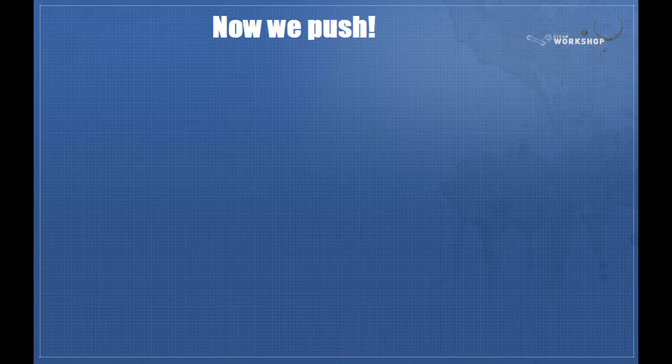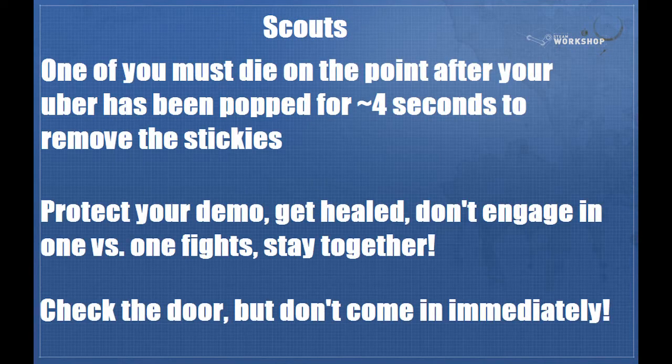Now we're going to talk about the push. I'm not going to do a video demonstration of each person's role — I'm just going to give a generalized checklist of things you're going to do, because I don't know how the team you're facing is holding, who you picked with your off-class, or if you're just running a heavy. So I'll give a generalized rundown of what you'll do as each individual class. As a scout, one of you has to die on the point immediately after your uber has been popped for about four seconds. The reason is to remove the stickies and to force them to have someone stand on the point so you can't cap it. In some cases there won't be stickies there, and if you catch the other team napping, you'll mostly cap the point.